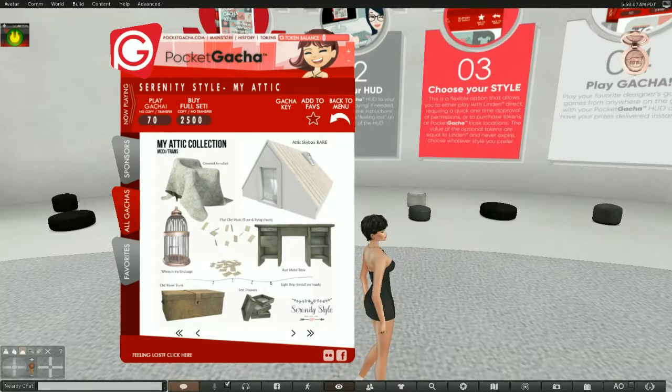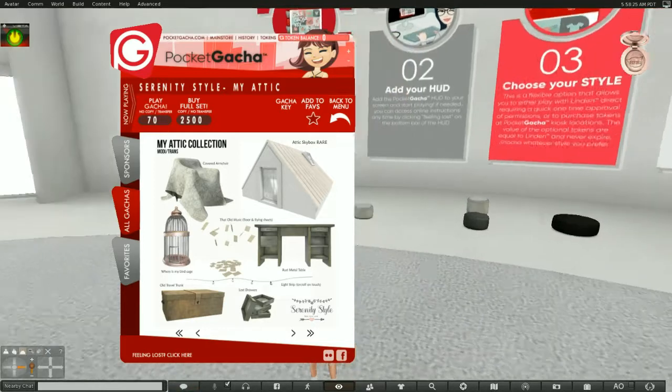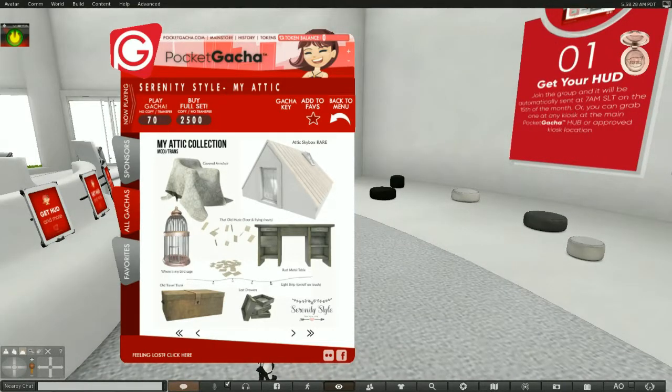If you want to sit and play, there are some seats available for you, as you can see. Otherwise, you can go home — literally, you can purchase this from anywhere on the grid. You take a HUD and wander through this in the comfort of your own home. And if you join the group, it will give you one of these HUDs every month on the 15th of the month, and you never even have to visit here again, which is very nice.